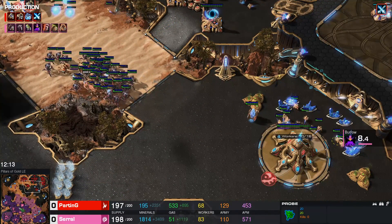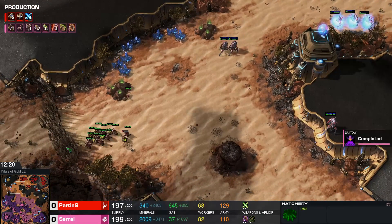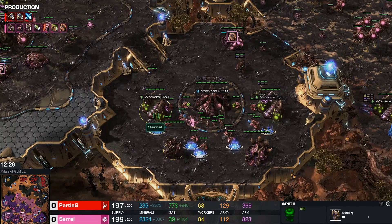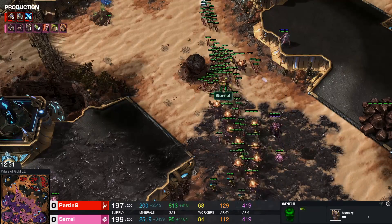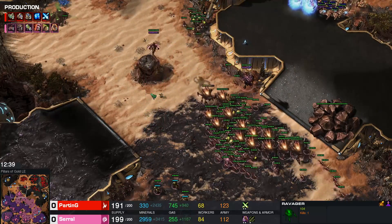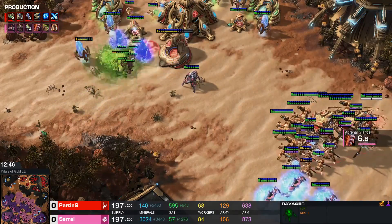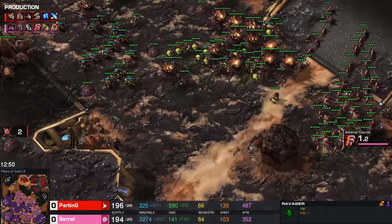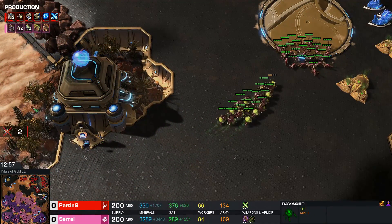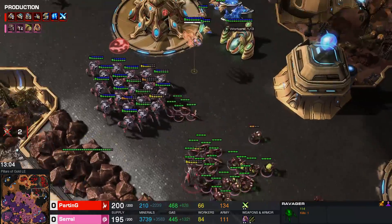68 workers still on 6 gases, against someone on 8 gas — potentially going up to 10 if he wants to. We see plus 3 melee as well as carapace coming out, and a Greater Spire. Serral actually changing gears a little bit — I'm 90% sure he wanted to go into those range upgrades and into lurkers, but now we see him go back into plus 3. Perhaps Brood Lords can kill. Realizing that Parting's bank must be very small after seeing that late 4th base. It would also be possible he just wanted some extra DPS on those Ravagers.